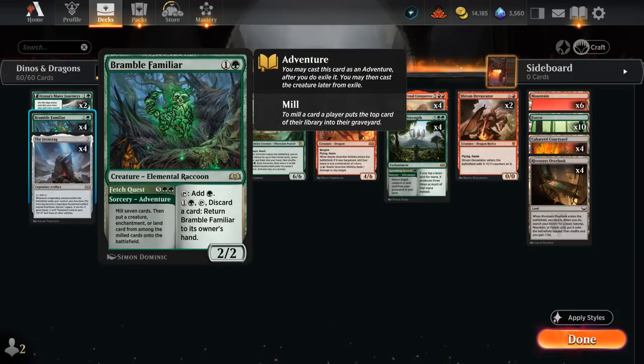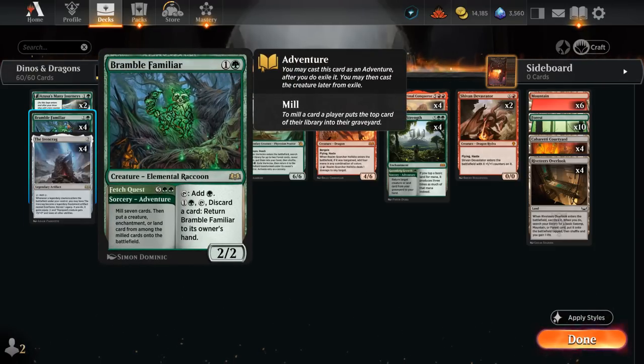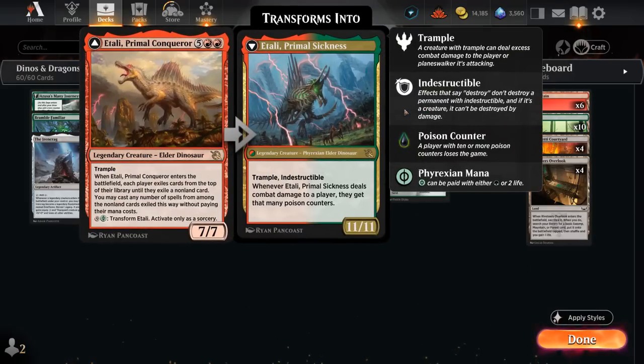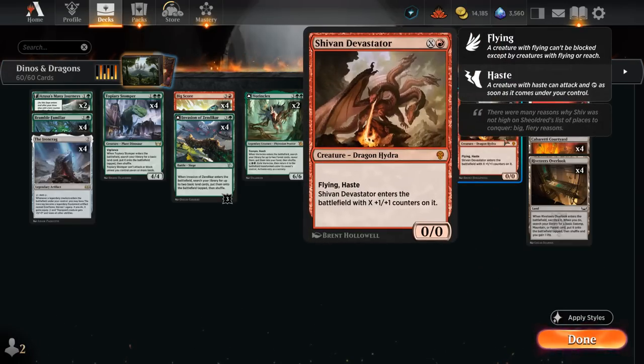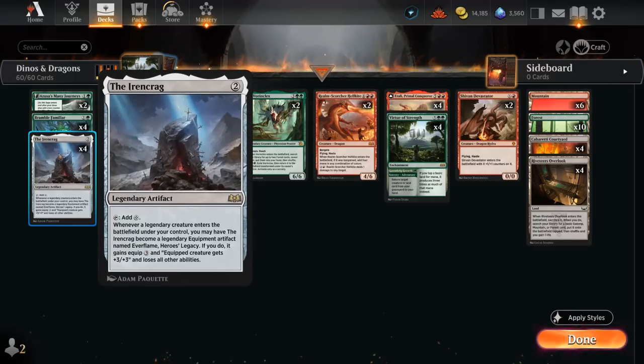We also have four copies of Bramble Familiar — totally fine to cast on turn two as a 2/2 creature that taps for green, so it can potentially cast some of our four-drops on turn three. But we can also save it to use the seven-mana adventure Fetch Quest, milling seven cards and then putting a creature, enchantment or land from among the milled cards onto the battlefield. That can potentially find finishers like Itali, and can also find our Virtue of Strength to set up a ton of mana on the following turn. Sheevan Devastator is a bit of a nombo there. We also have four copies of Iron Crag as another two-mana accelerant. It is legendary so we can't play two at the same time, but as soon as we play a legendary creature like Vorinclex or Itali, we can transform it into an equipment with a different name — at which point we can still play another Iron Crag. The equipment can give +3/+3, which is also a decent mana sink.